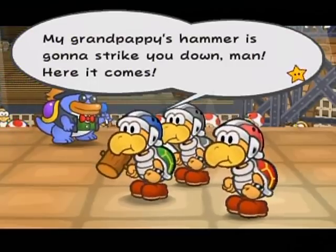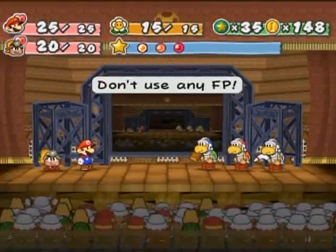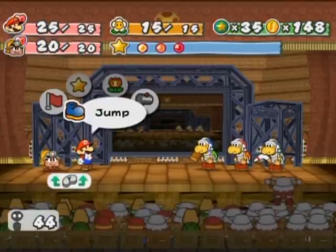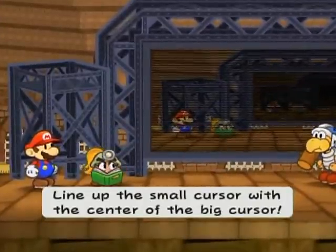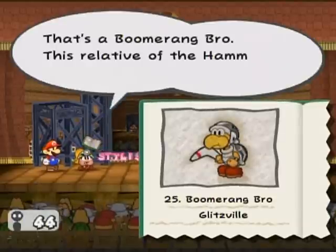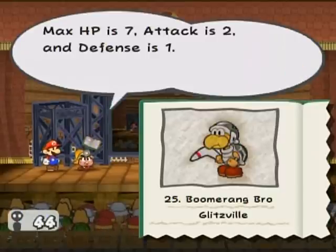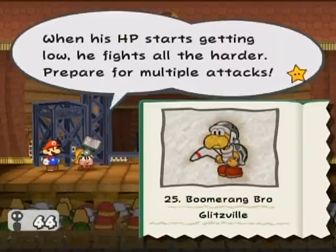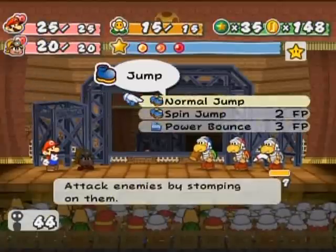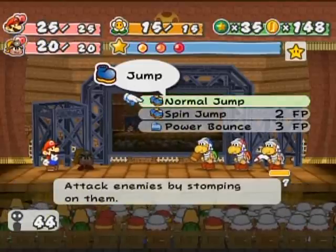My grandpappy's hammer is going to strike you down, man! Here it comes! The big bad Brute Brothers — Hammer, Bama, and Flare! Friends pitted against each other — okay, maybe not, we're not that close, we just share a room. I should probably start by tattling the Boomerang Bro, because that's probably the biggest threat. He attacks twice with his boomerangs — on the way out and on the way back. When his HP starts getting low, he fights all the harder. Prepare for multiple attacks. They're all pretty threatening, and you're best off attacking them as ferociously as you possibly can.